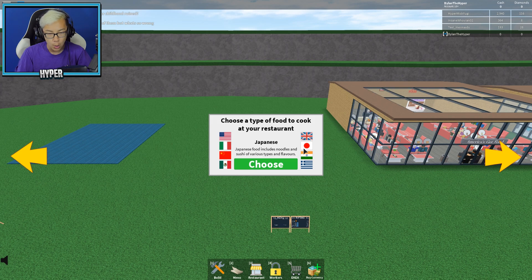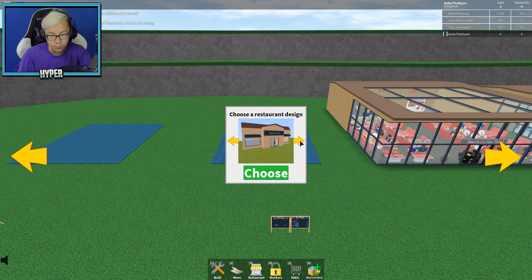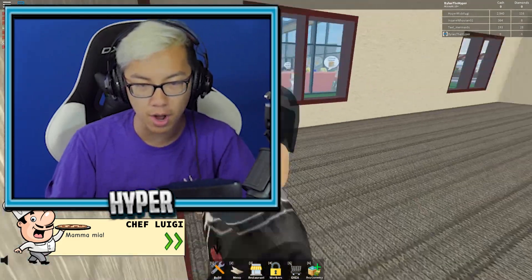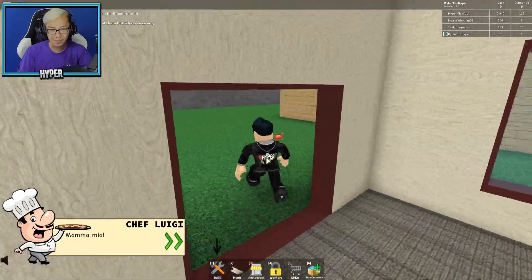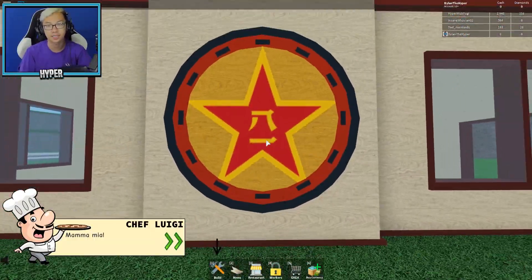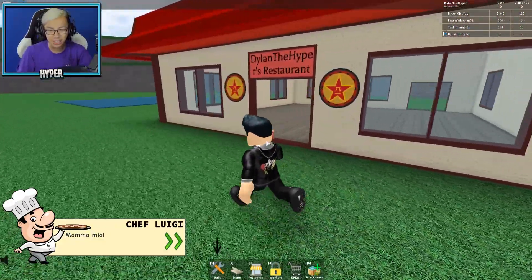I obviously need to go with one of the Asian ones — Chinese or Japanese. Well, I'm not Japanese, I am Chinese, so let's go ahead and choose Chinese food. And then we're gonna choose what looks the most like a Chinese restaurant — wow, this totally doesn't look like a Chinese restaurant at all. It's literally got like a pagoda thing. Good thing I can't read Chinese because I feel like I'd get really offended by that.